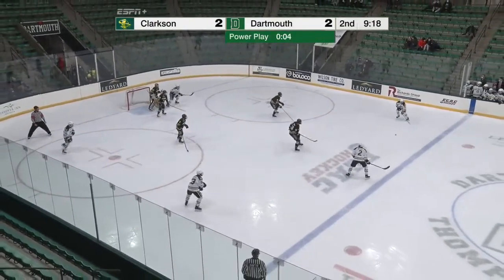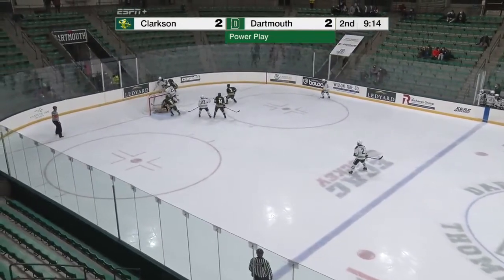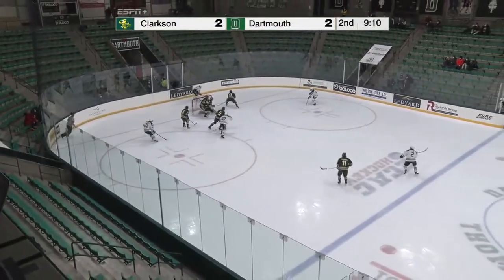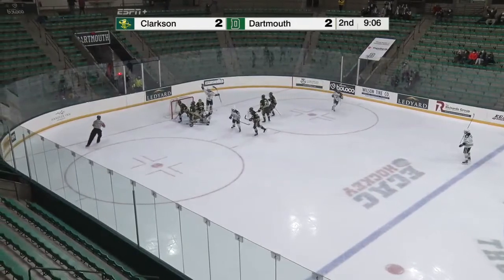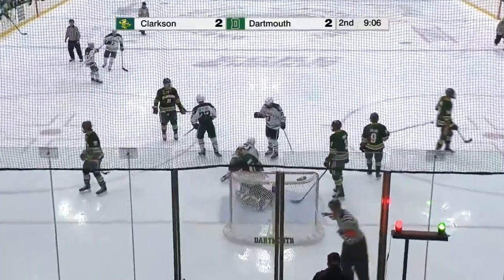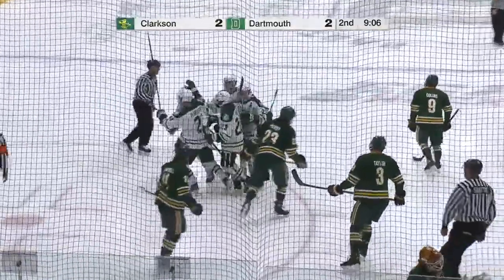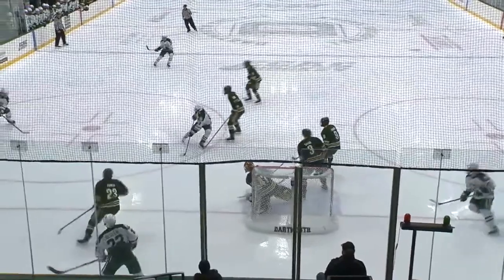One more chance on the power play for the Big Green, five seconds to go. Working to Hessler again. Campbell's coming out of the box, Clarkson's back to full strength. The Big Green still in possession. Musa — put in front — they score! Hubbard was there, I think he got the last touch. Musa with the setup and Dartmouth is back on top. Hubbard was being hauled down when he got the tip out in front.